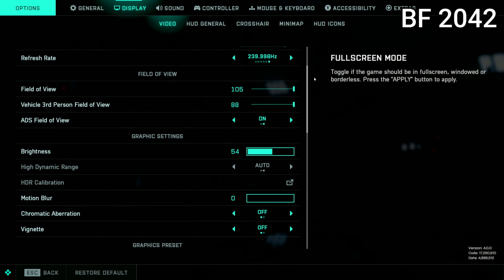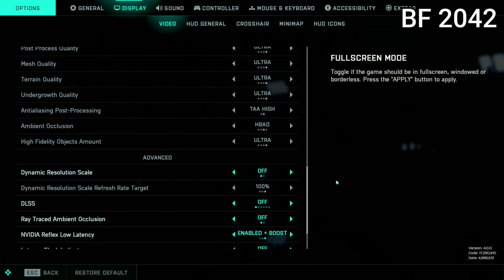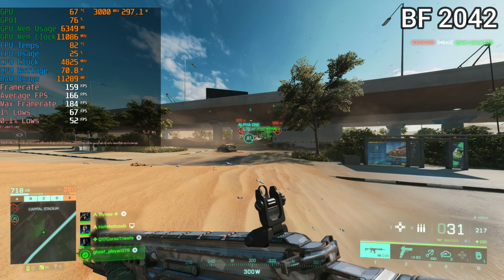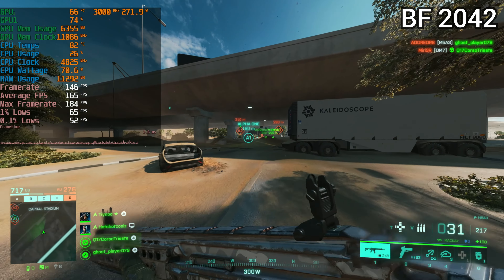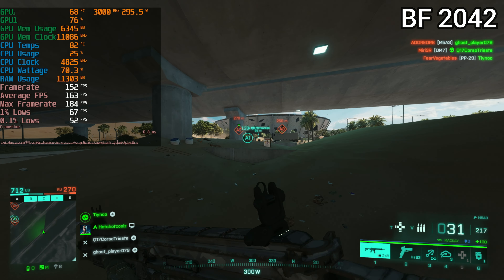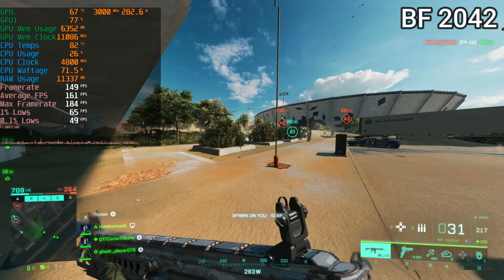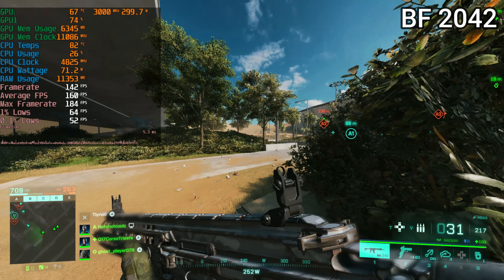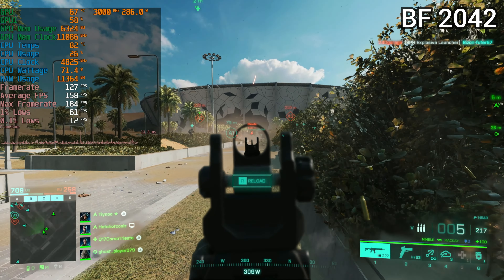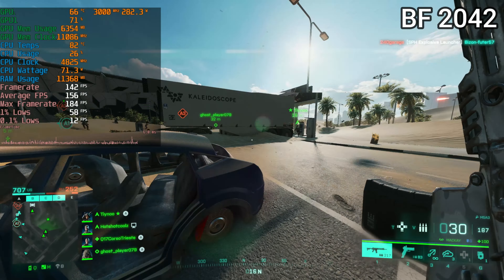Battlefield 2042 is another one of those games that by default sets itself to DX11 despite having DX12 available, and that is clearly shown yet again as the 1% lows are atrocious and you could actually feel an in-game stutter when running it like this. Setting it to DX12 helped immensely on some of my previous setups, especially with the 1% lows. If you don't want to enable DX12, just setting the settings to low helped the 1% lows and averages significantly and the game was much smoother already.